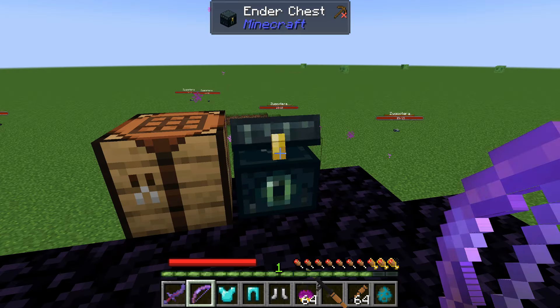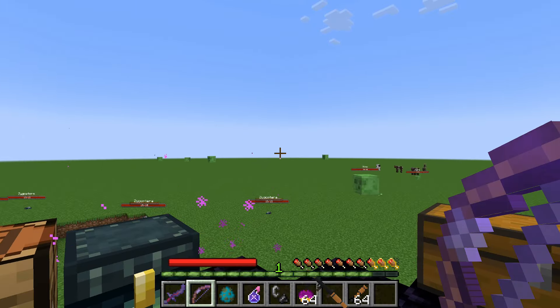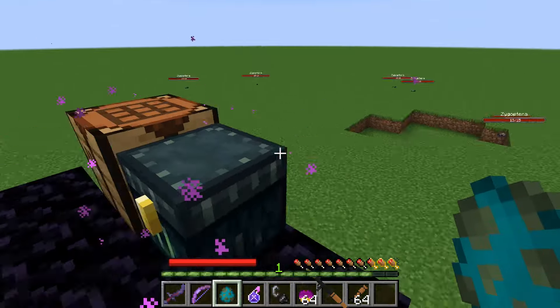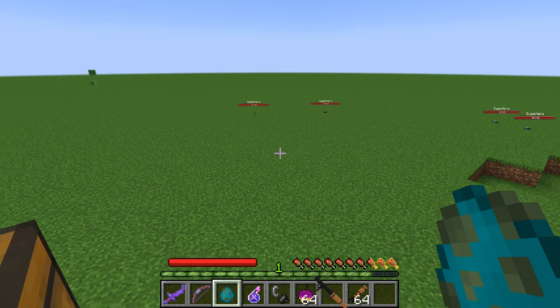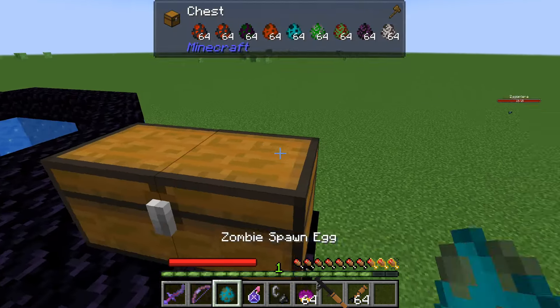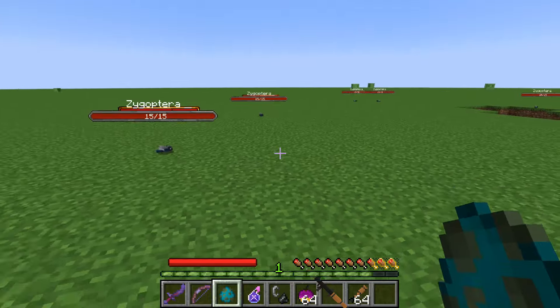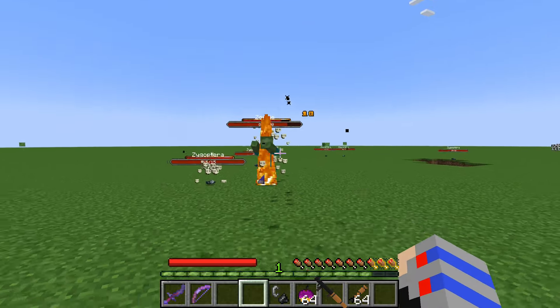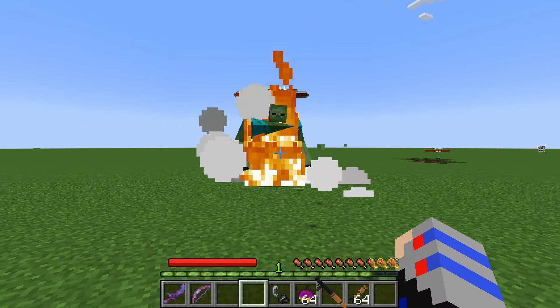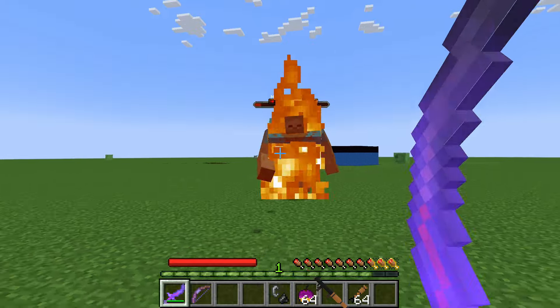I also have a zombie with Chemical X, because I'm going to showcase how it works. To get a mutant, you can wait until nighttime and there's around a one percent chance to encounter a mutant variant of a mob. However, if you want to do it in a specific way, you can just throw Chemical X on, for example, this zombie, and then it should turn into a mutant like that — and it will absolutely attack you.